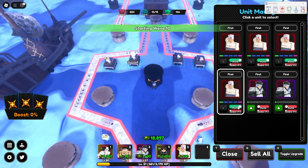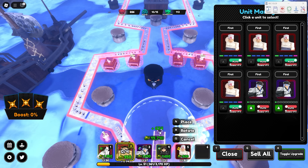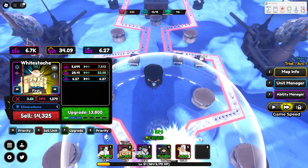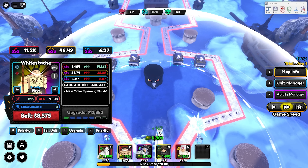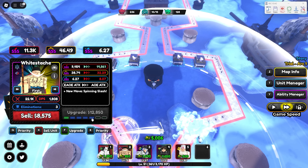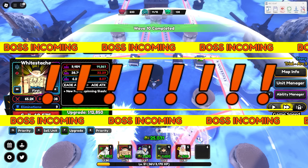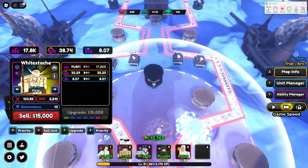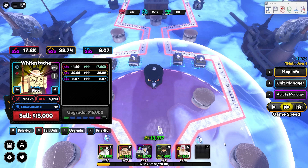Once your farms are maxed out, quickly place your Whitebeard so you don't die, and get him to upgrade six. I'm a bit short on money right now but — boom — upgrade six, easy as that. Once you get him to upgrade six, which is his full AOE, you should be comfortable.